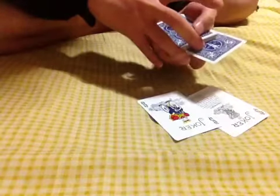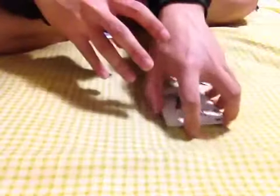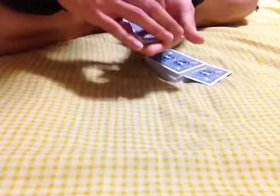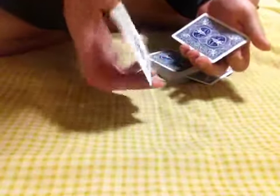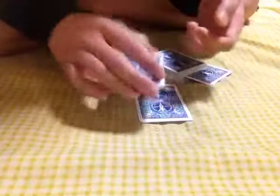I'll jog it, then I'm going to place it right there. Then all I need now is the 2 jokers. 1st joker — the guarantee joker goes here. 2nd joker now goes here.